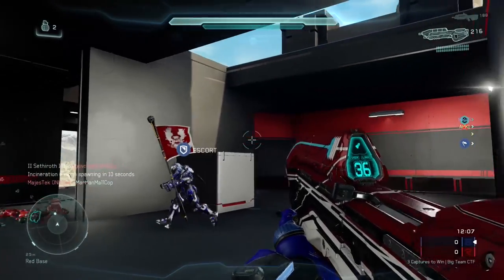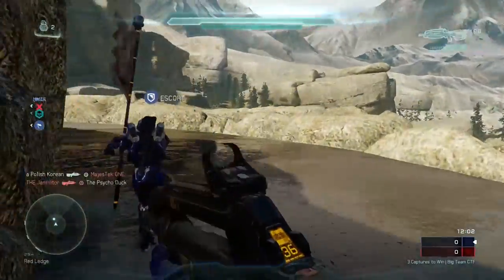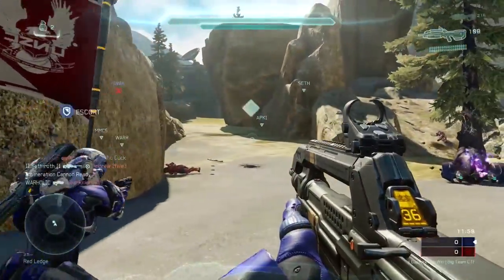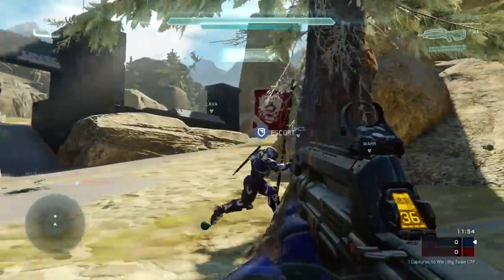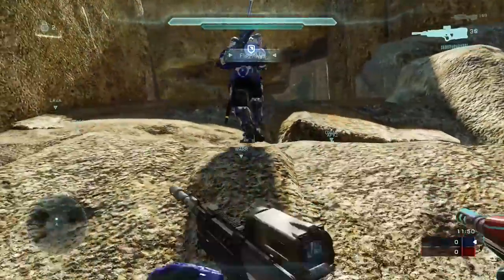Personally, when playing this map on Capture the Flag, I like to take the back side and pull the flag all the way around the map, taking it back through the cave and avoiding the central structure entirely. It's the easiest way to support your team and generally avoid enemy fire.